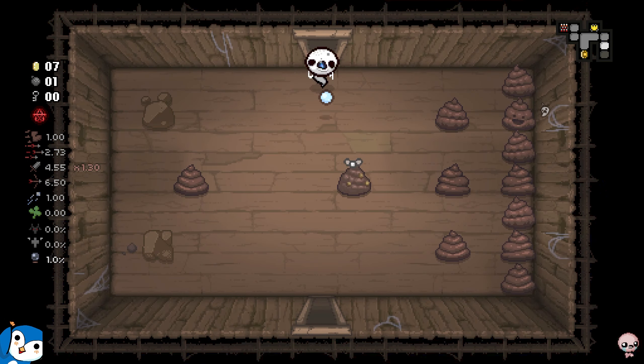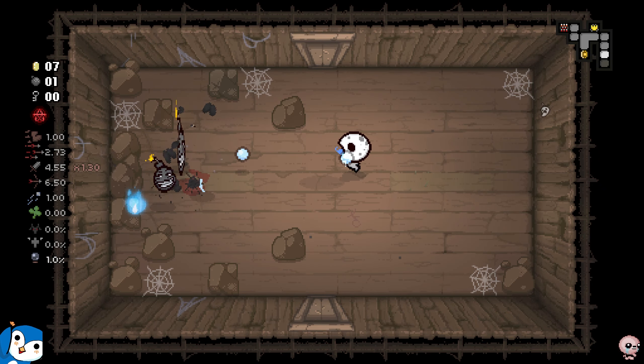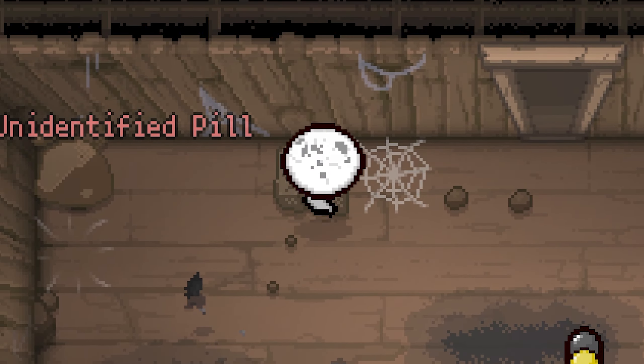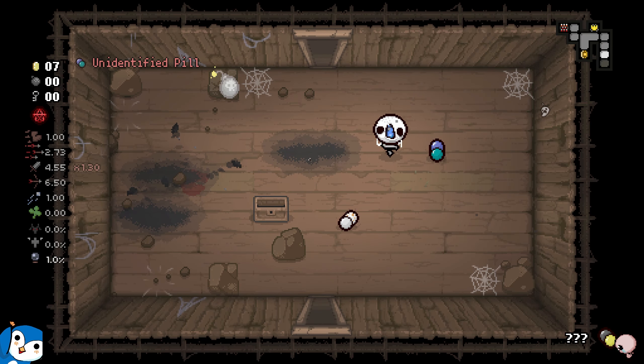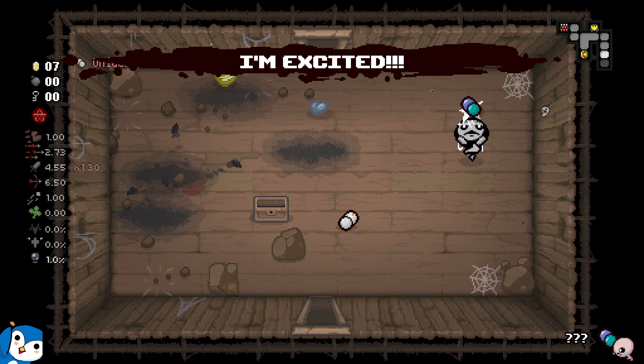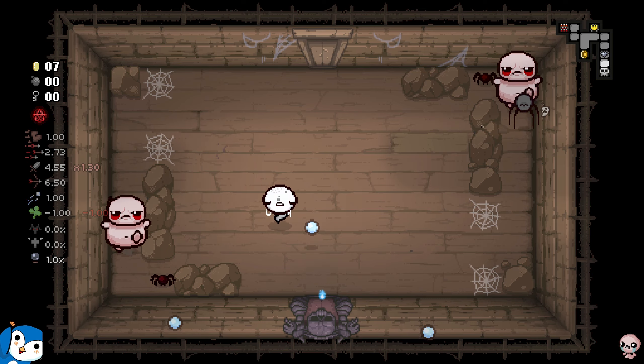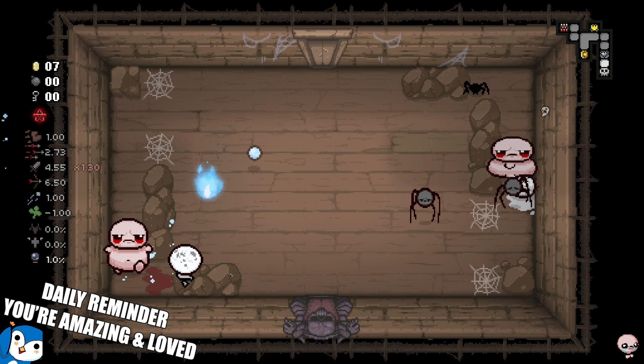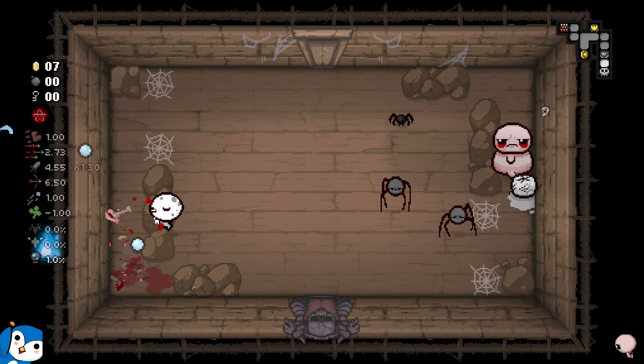Ghost pepper — actually insane, actually super good. I love this item, it's sick, especially with Tainted Lost given the luck we're gonna get soon. The damage you deal with this fire is actually poggers. Now I have one bomb and I could waste it here — I'm actually going to, why not? It could be a small rock or nothing. I got an Rune of Wizard which is definitely not gonna help.